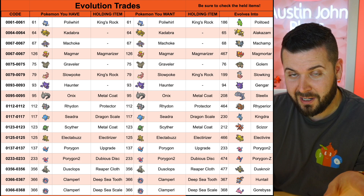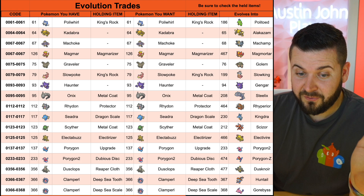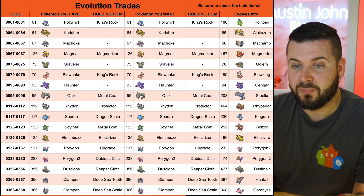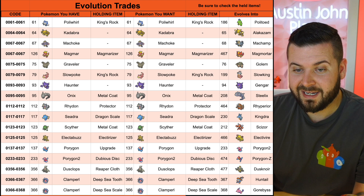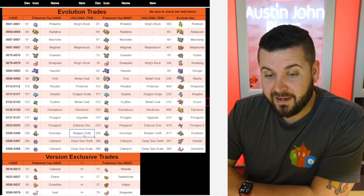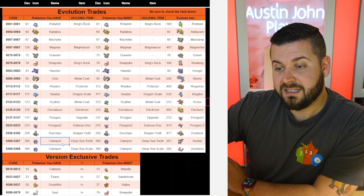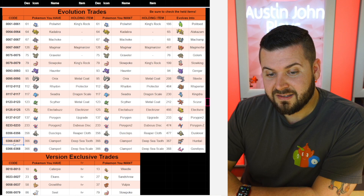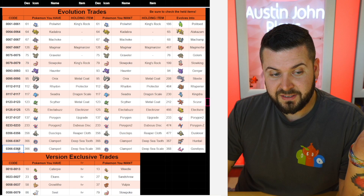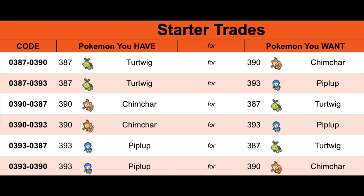You should always offer to trade it back: 0061 to 0061 — the first four numbers are always the same as the last four, with one exception. Kadabra for Kadabra needs no held item. Magmar for Magmar both need the Magmarizer at 126. Graveler — no item. Slowpoke — King's Rock. Haunter — no item. Onix — Metal Coat. Rhydon — Protector. Seadra — Dragon Scale. Scyther — Metal Coat. Electabuzz — Electirizer. Porygon with the Upgrade, Porygon2 with the Dubious Disc. The one real exception is Clamperl, which can evolve into either Huntail or Gorebyss: 0366 to 0367 is Clamperl with a DeepSeaTooth for Huntail; 0366 to 0368 is Clamperl with a DeepSeaScale for Gorebyss.